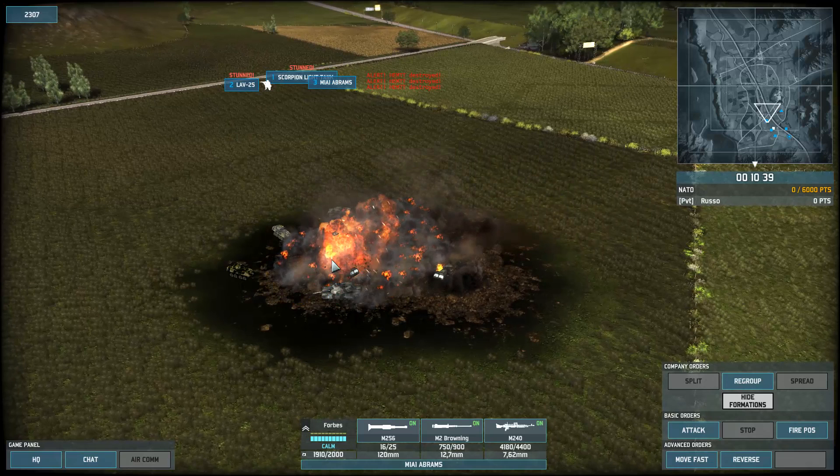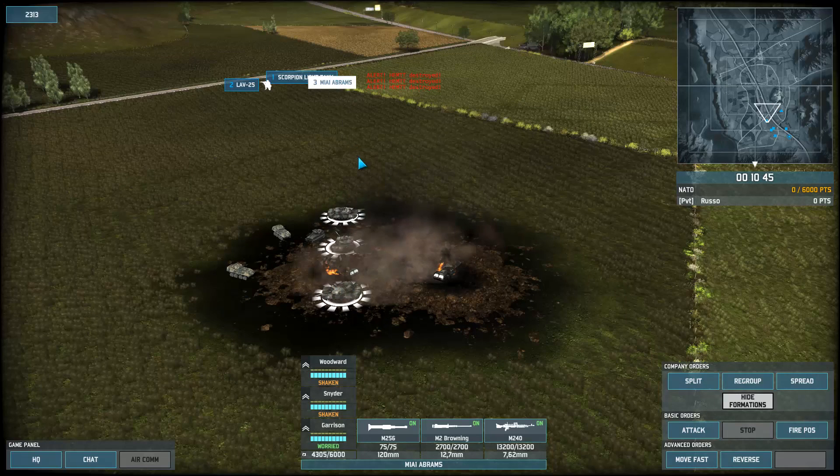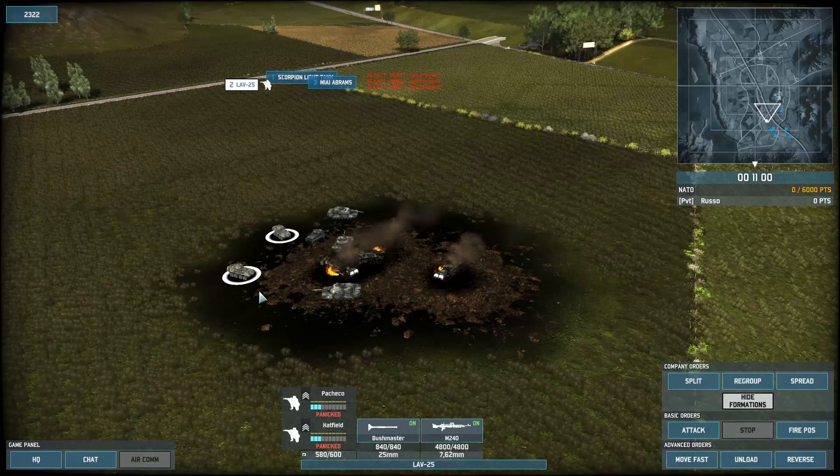The damage set off the other supply truck, which set off the other one. Our tanks, even though there was three times the amount of supplies right next to them — and this one even had side and rear armor exposed — no effect whatsoever. The Scorpion light tank got hurt hard and went down, and both LAVs got taken down too.